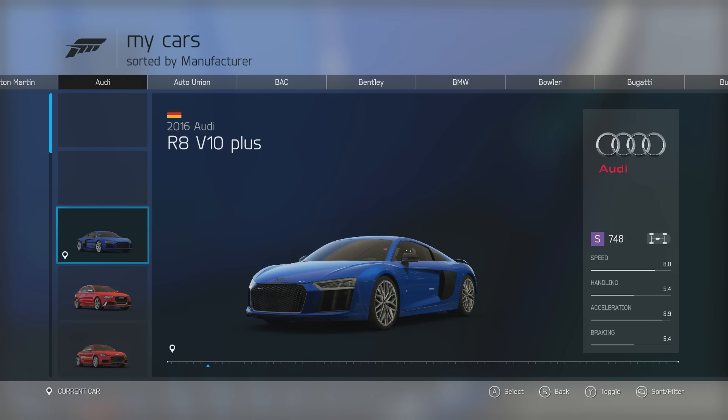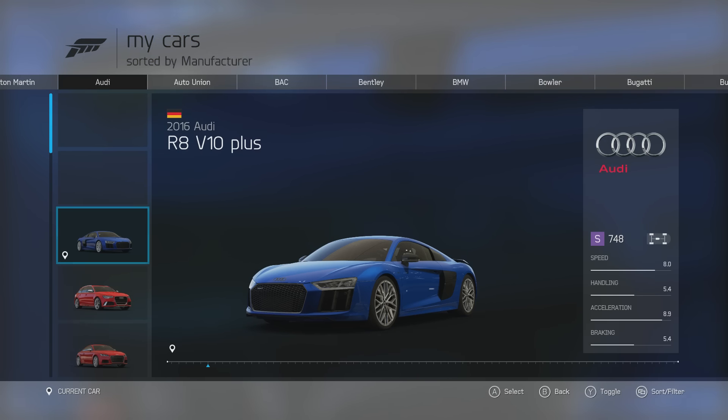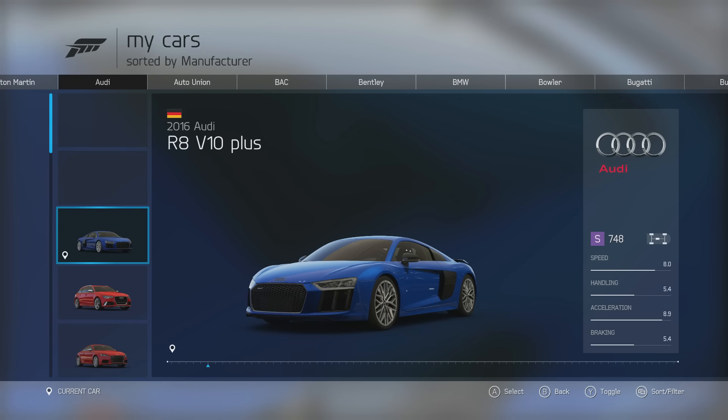The first is the 2016 Audi R8 V10 Plus. This is 610 horsepower, 413 lb-ft of torque from its 5.2 litre V10 engine, weighing 3,428 lbs. That's more power and less weight than the 2013 Audi R8 already in the game, so it's obviously going to be a lot faster and better in terms of handling. We're going to take this out onto the track and see what it can do.